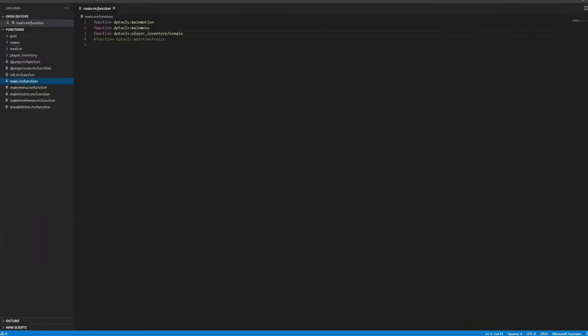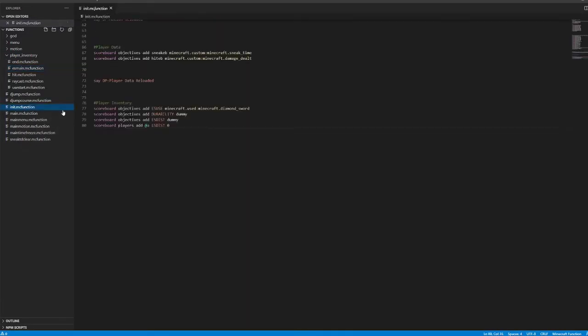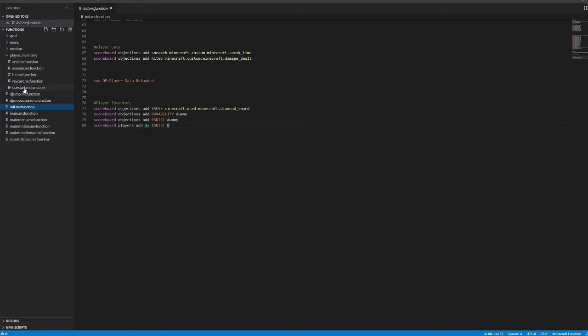So here we are in the main function of DatapackTools. You can see there's a new function here called ESMain. If we go to player inventory, here are the five functions that run this. In the main, first we're checking if they've used the diamond sword that's in the init. You can see if you've used a Minecraft diamond sword, the durability, and then make sure everyone has a distance of zero if they don't have any distance. So then it's going to run the use start function only if you're holding the correct weapon and you have just used it.